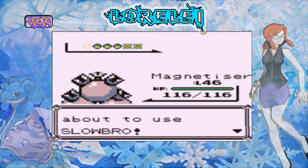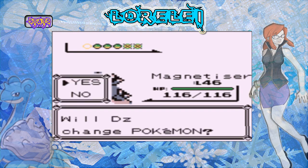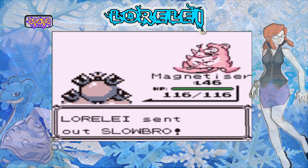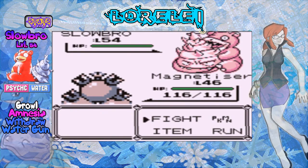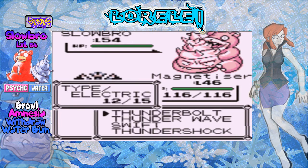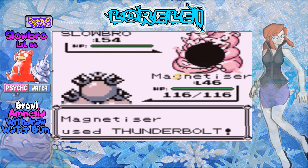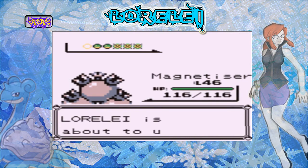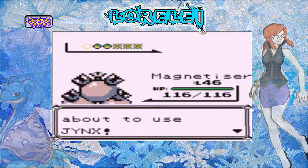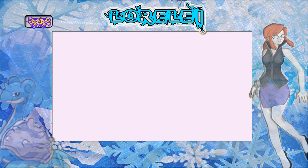Slowbro is coming up. Slowbro is a physical tank as well, and he's Water/Psychic type, level 54, with moves Water Gun, Withdraw, Growl, and Amnesia. Let's just go for a strong Thunderbolt in the face - and he's dead, cause he's a physical tank. Her team is really good physically but it kinda sucks specially.